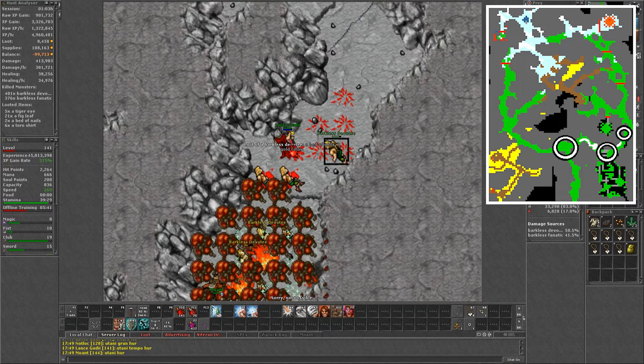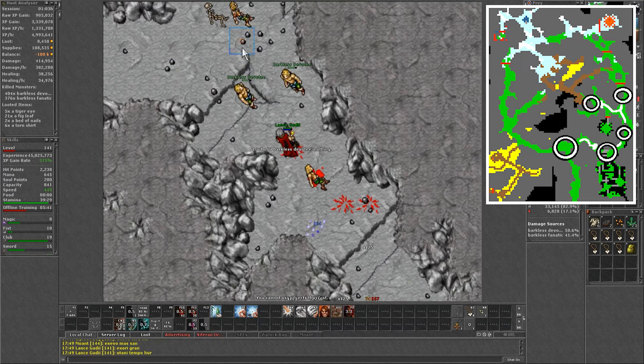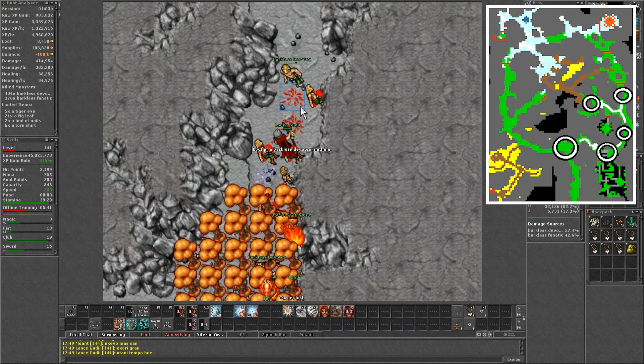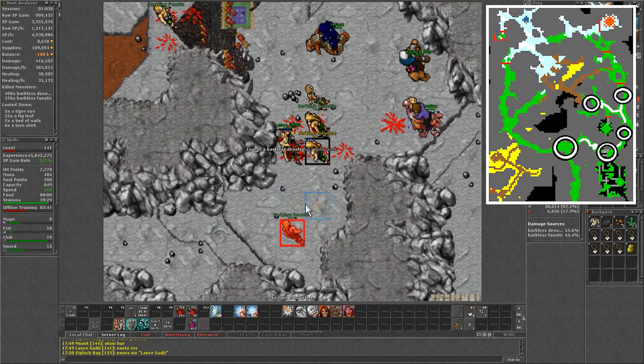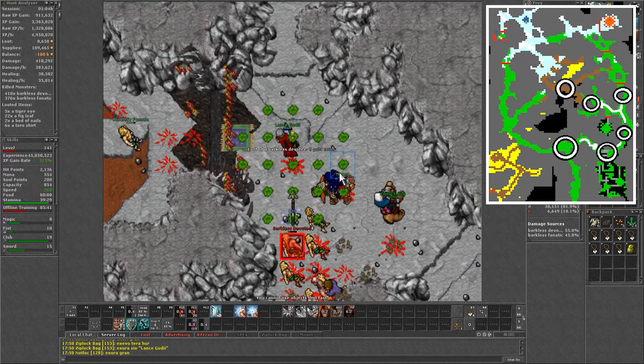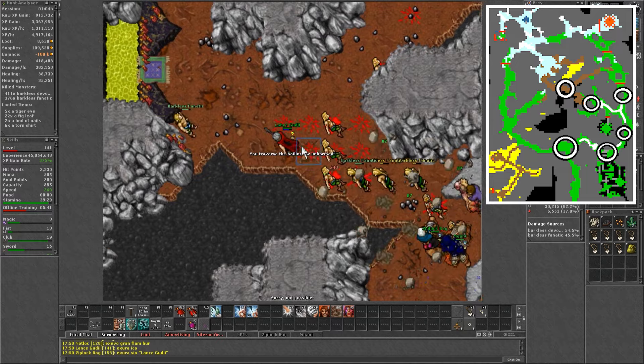Next, follow the path and kill 3 barkless on the way, either by continuing running or standing still. North from there will be 2 barkless. You should want to connect them with 2 further north, or you could connect them with the 3 from the left to avoid backtracking. Then go through the carpet and there will be 3 creatures, but often one more fanatic comes.